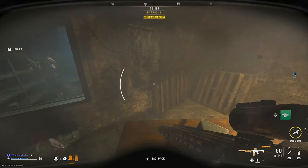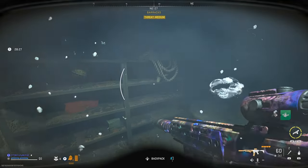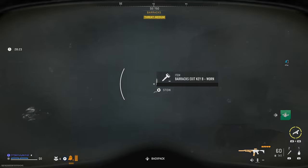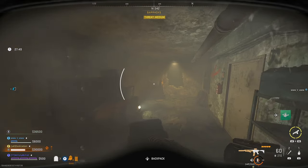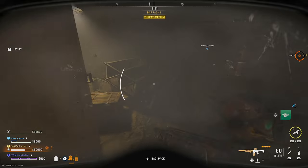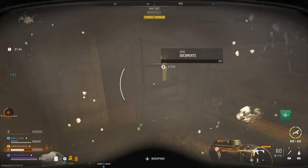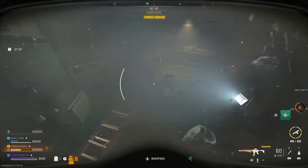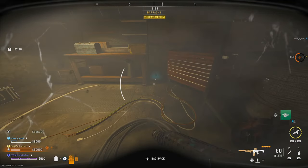When you're swimming under this area, the key could be in a few different rooms — it could be in this one which I'm showing you right now, or it could be further along. There are about five or six rooms all in a row on this side, and the key could be in any of them, so search each one carefully until you find the Barracks B key.